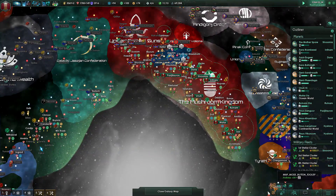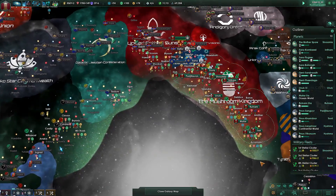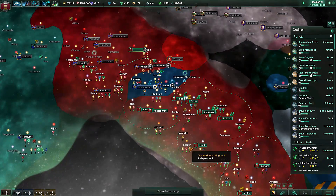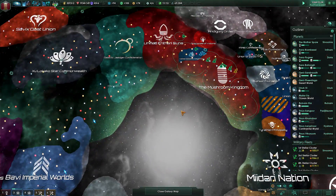We have new map modes. Of course, the mod screws everything up, so I'm gonna tell you about them as best I can. We have the normal map mode where empires are displayed in their empire color.